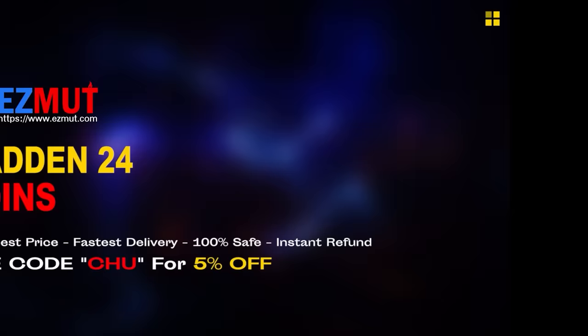Hit that subscribe if you are enjoying the content and let's jump right into the video. If you are looking for cheap, fast Madden coins to build that God Squad you always wanted, head over to my sponsor EasyMut and use code CHU for 5% off your order. The link is in the description.